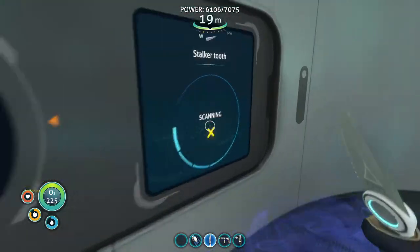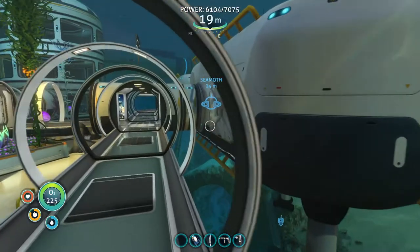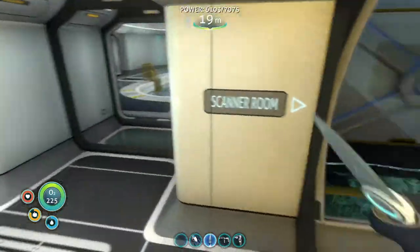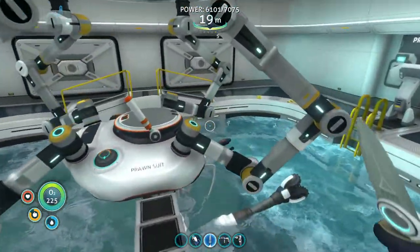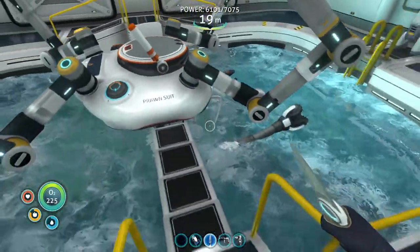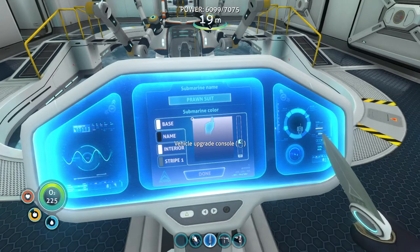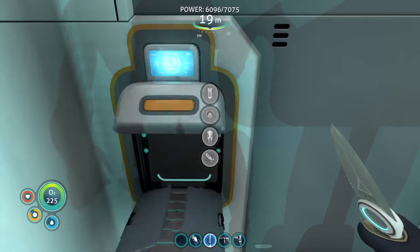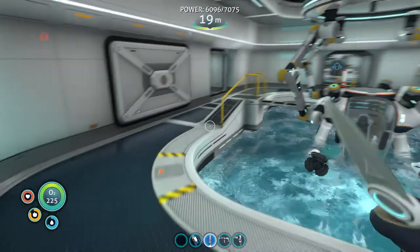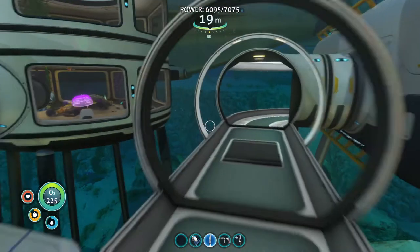And it'll appear on the scanner display — that's cool. If you head over here, this is the prawn suit moon pool right there, and then you have the prawn suit modification station where you can make upgrades for it and stuff.